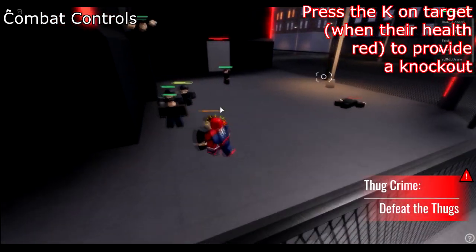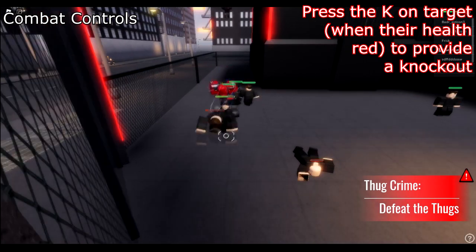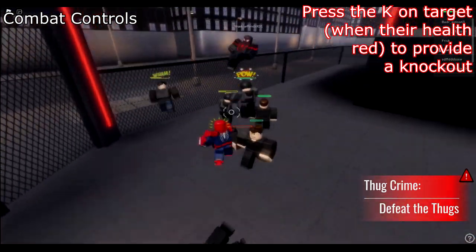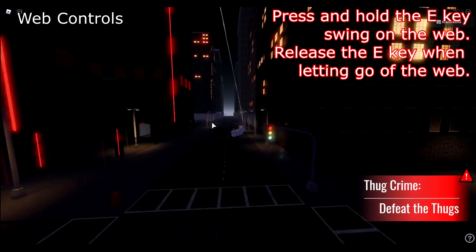To kill and provide a knockout animation on an enemy, press K — this is also known as a takedown. It only works when the enemy's health is in the red.